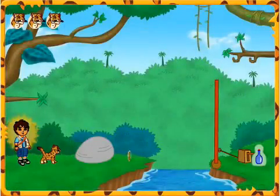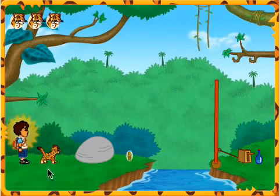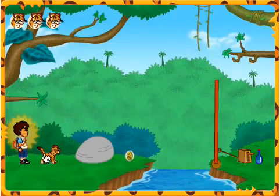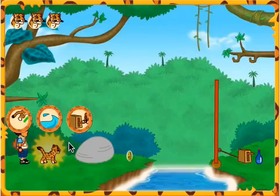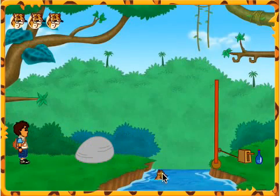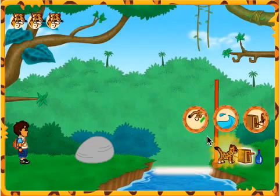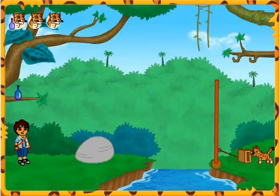Do you see any bottles? Look! There's one on the other side of the river! How do we get over there? I think I could swim across there! Good idea! Wow! You found a coin! Lower the bridge! We need to find more bottles!